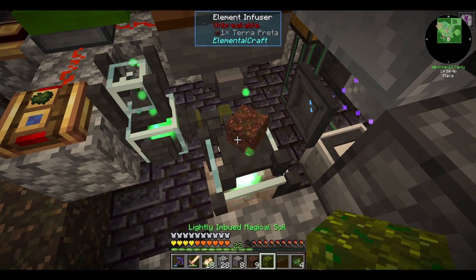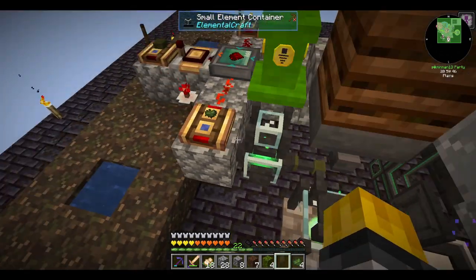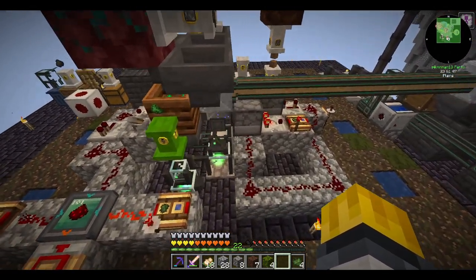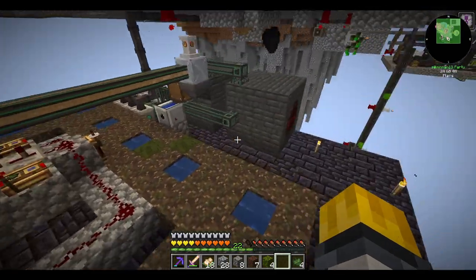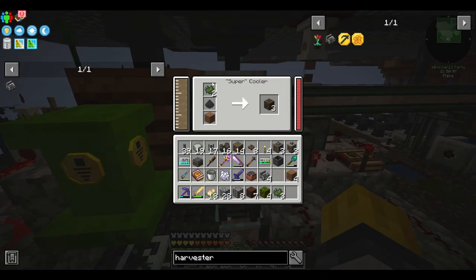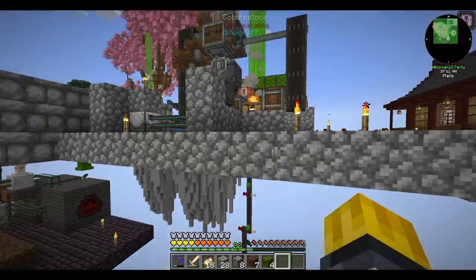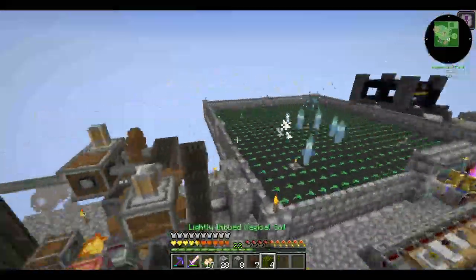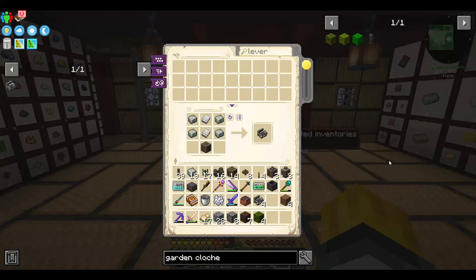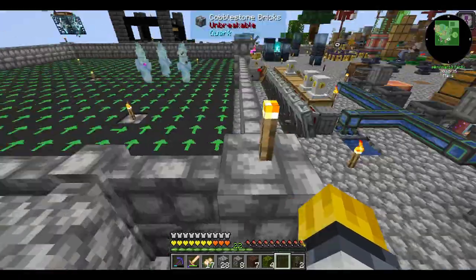The next thing on the automation agenda is cakes - I'll be automating the kekimurus. I think in this world I'm going to do a little bit of all the types of Botania mana generation so you'll get to see a variety of everything. Since cakes were first and I don't feel like setting up the RF power flour, I'll just be using cakes. To review the ingredients: I need wheat which is wheat flour, and I have wheat growing already. Eggs are being made in the compact machine. Sugar is being made from the witch farm using that looting seven sword. That basically just leaves milk and sweet berries for things I haven't automated yet. Thanks to Industrial Foregoing, that's going to be super easy.